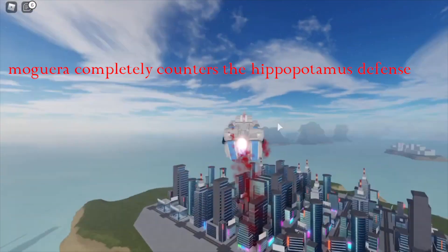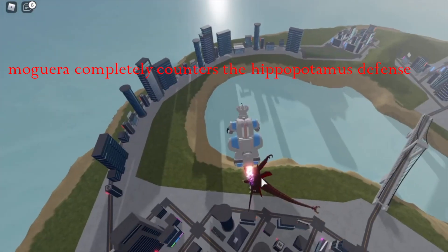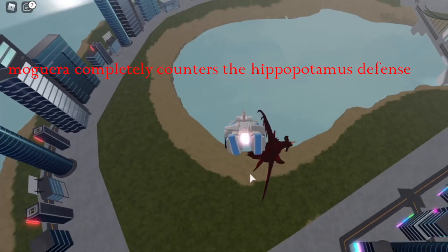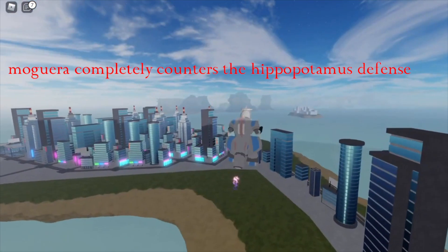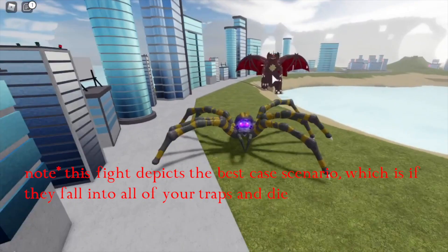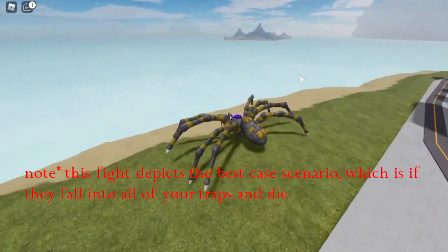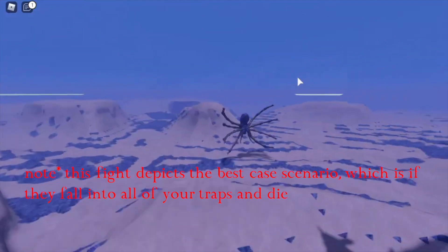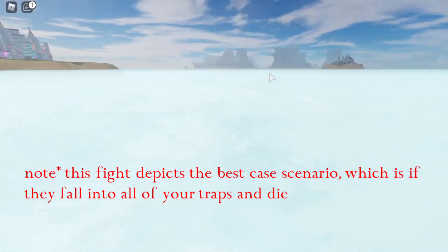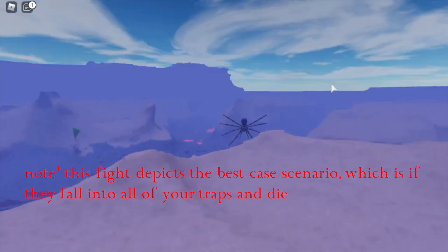There's actually a third way to counter the Hippopotamus, though it's more technical. You can use Kamanga, which is basically land Moguera. You just do what you would as Moguera — beam spam. If they come for you, run into the water. Since you're faster, you gain enough distance to shoot them with a web to prevent their regen and take them on a wild goose chase. It'll probably end in a draw because you just keep running. It's not the best strategy, but it definitely works against a full-on Hippopotamus. If they come up and chase you, then you know what to do. Honestly, I would just use Gigan.